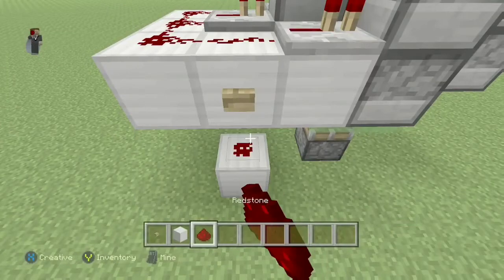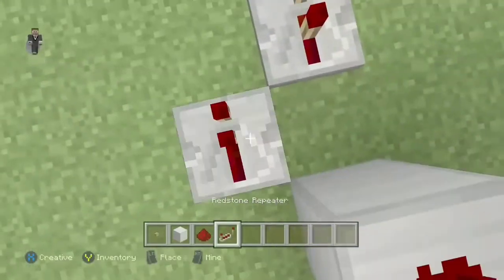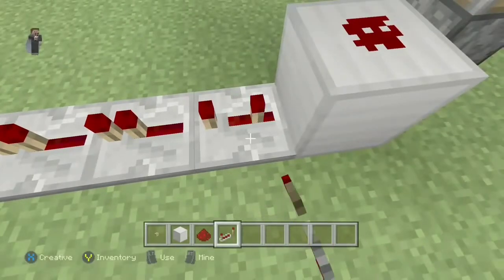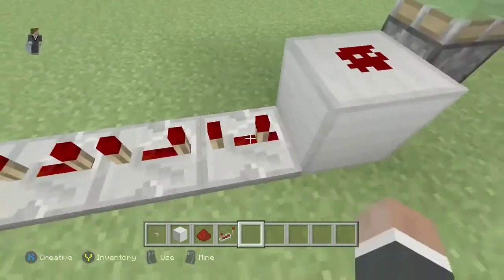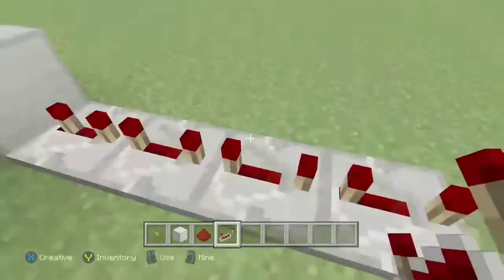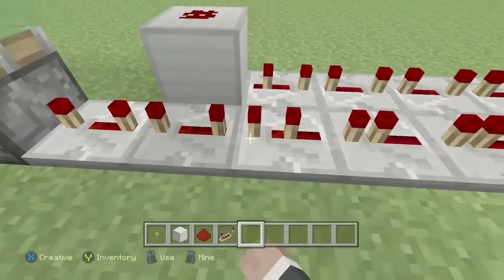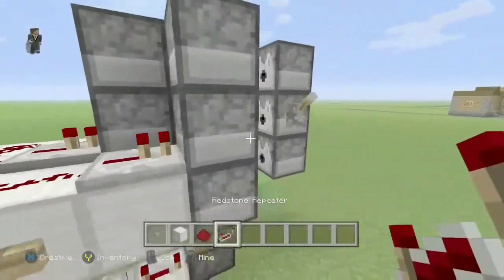Get your building block again, put it down here. Place stone dust here for repeaters going this way. Keep all of them on full delay except for one — one has to be at three ticks, yeah three dust — and then all the rest on full delay. Then just fill this up with TNT.